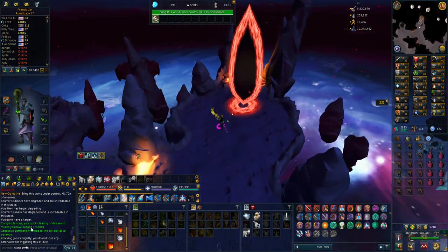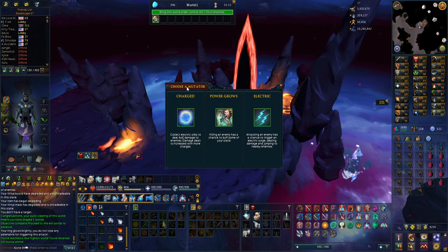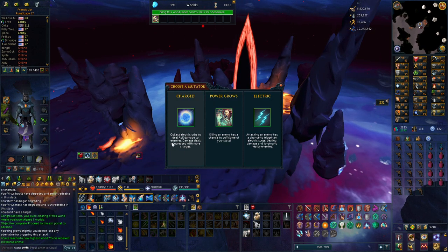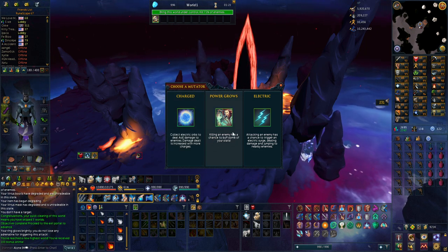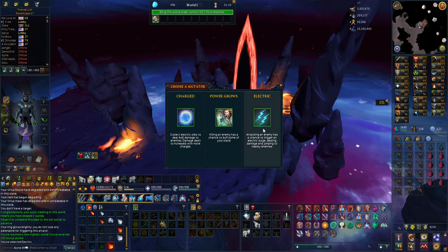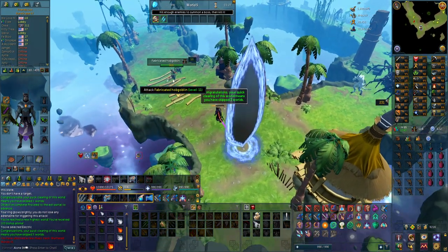As you can see in the chat, I skipped 3 worlds. So if I just continue now, it's going to give me another mutator: collect electric orbs to deal AOE damage to enemies, damage health is increased with more charges, killing an enemy has a chance to buff some stats. It doesn't really matter that much, and you can see I'm already in world 5 now.